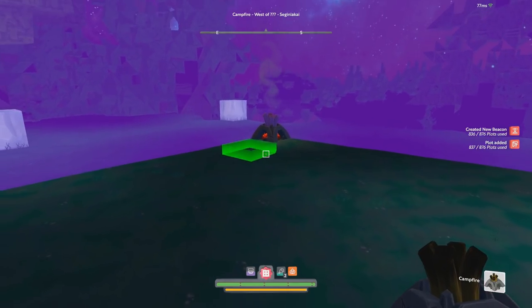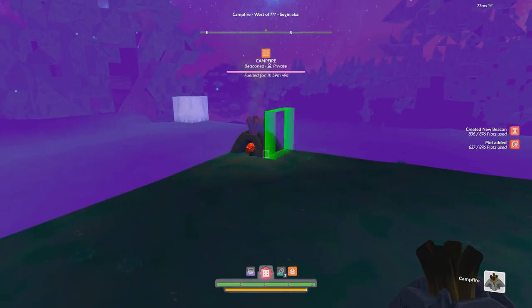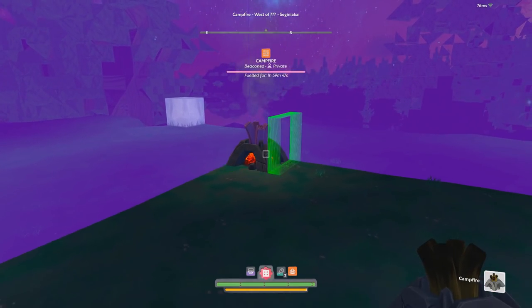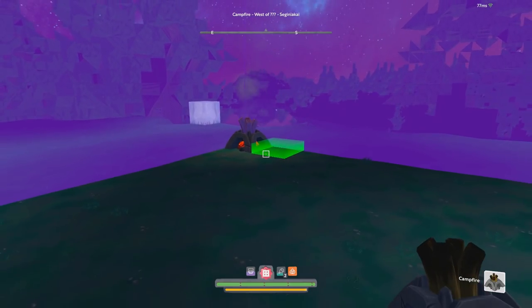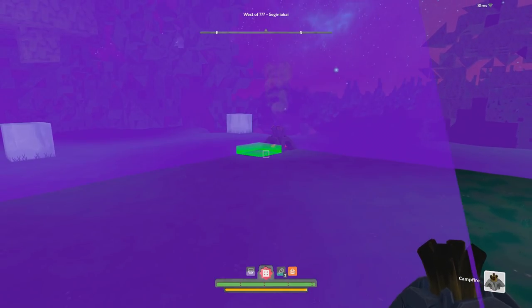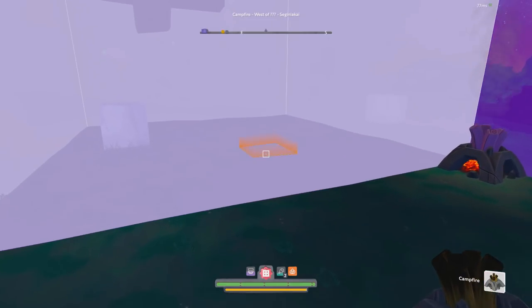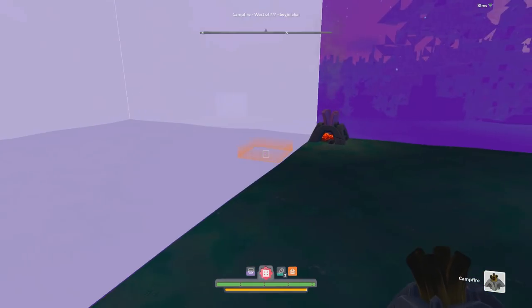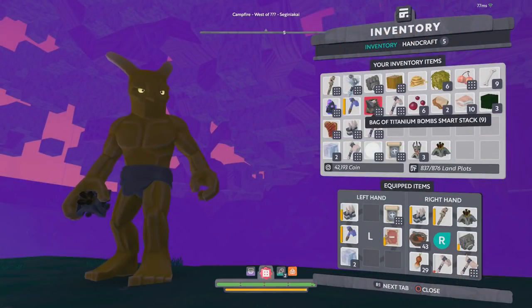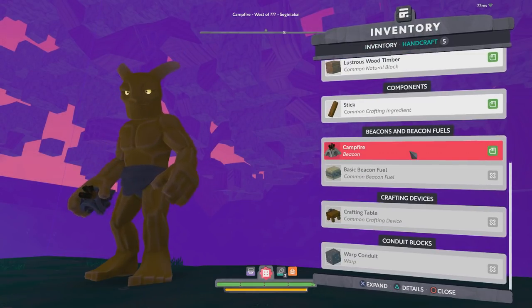You cannot reclaim your campfire, so go ahead and place another one. Next up, you'll want to craft a beacon — that is what will allow you to reserve your area long term. Campfires are disposable, they only last two hours, so they really cannot be trusted to keep your stuff safe. You also cannot add plots onto campfires; you can only place an additional campfire, which is not an ideal situation.